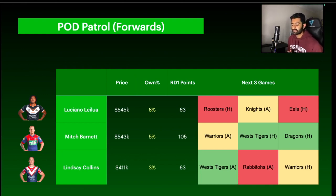Finally with forwards, we've got Lindsay Collins of the Roosters. At $411k he's not someone I considered before the season, but he had a really good effort last round — scoring 63 points with about 60 of that coming in base, playing around 60 minutes.